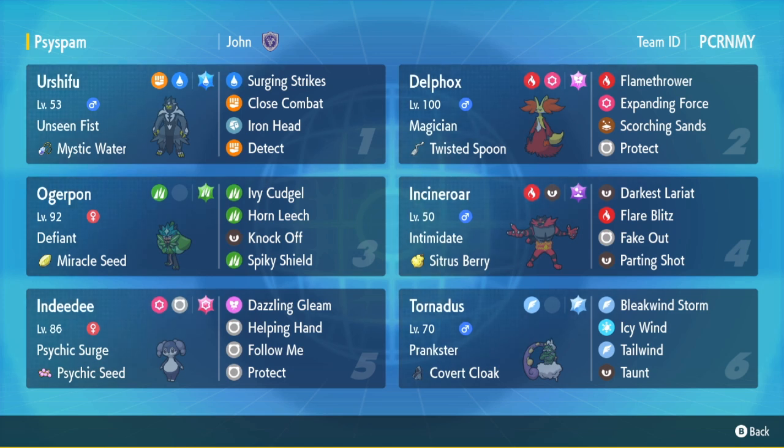Indeedee with Psychic Seed sets up the terrain — a no-brainer if you're running Expanding Force — along with Helping Hand, Dazzling Gleam, and Follow Me. The team also has Ogrepon Grass, which is a little unique. I've been seeing more Ogrepon Grass because there's so much Intimidate and stat-lowering stuff like Electroweb, Icy Wind, Snarl, Incineroar, Landorus-T, and moves like Bleakwind Storm that can lower speed. Defiant mons are on the rise, and Ogrepon is one of them — though I'm not sure it's that great given options like Rillaboom or Wellspring Ogrepon.